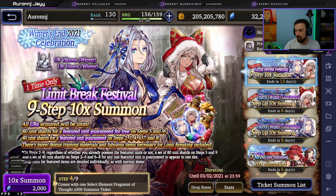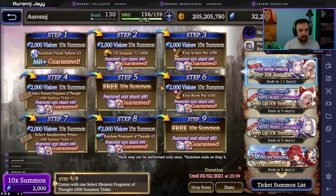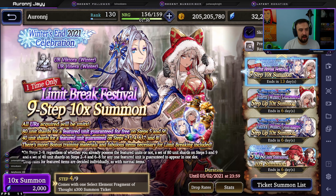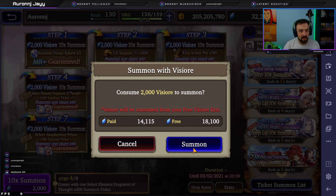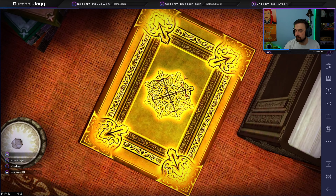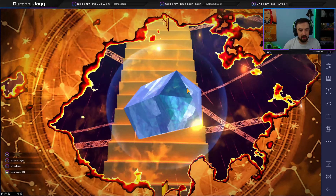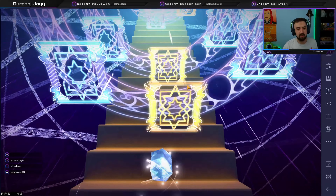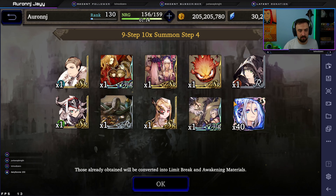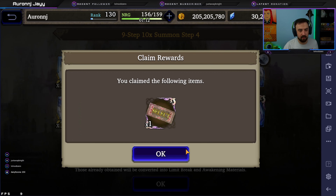So now we are ready for step number four. Step four, we are guaranteed to get a fragment of thought times 300 ticket — that's pretty good. Let's go for it. If it's still lagging, we might reload BlueStacks after this one. Gold book — come on unit. Dang it. Gold book and shards. We're going to click through this, collect our shards and move on. More Victoria shards. We'll take it.